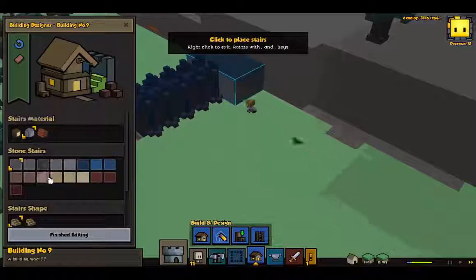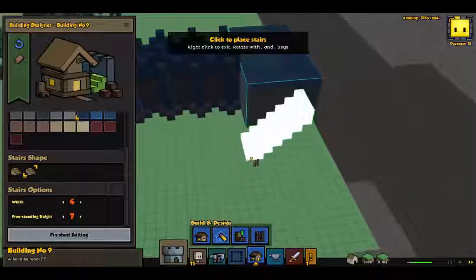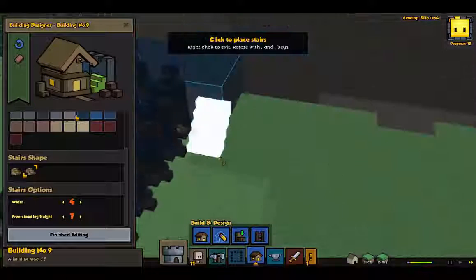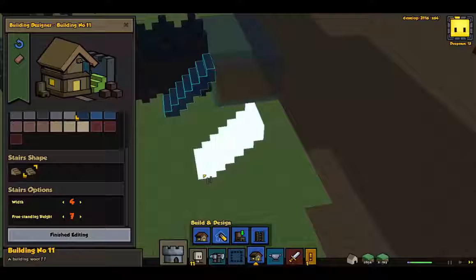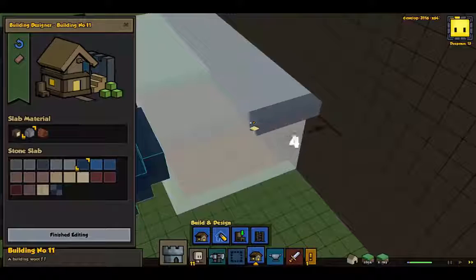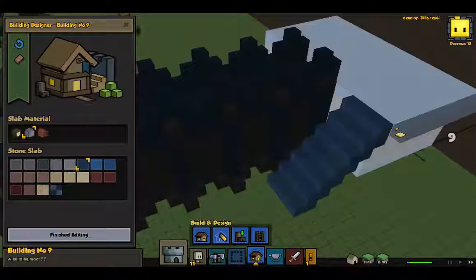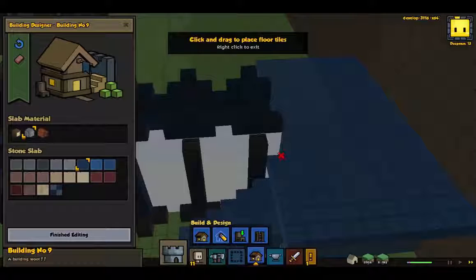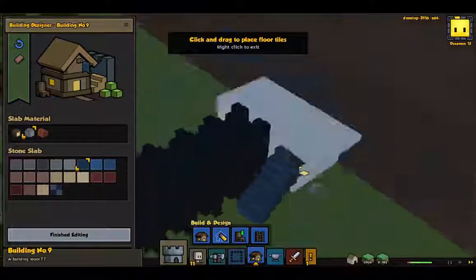Let's go ahead and get a set of stairs. Obviously they're going to be regal blue. Like that. That looks alright.